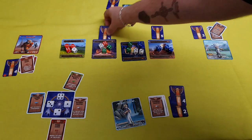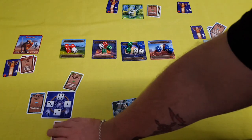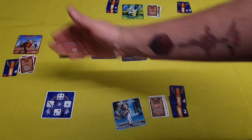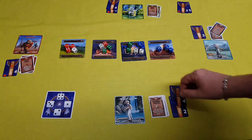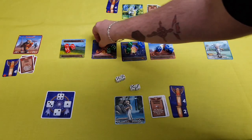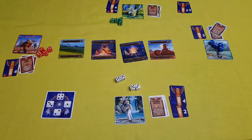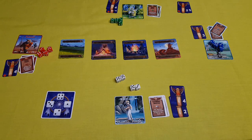After that is done, all remaining totems are discarded. All cards in the dream catcher are discarded. The first player token passes to the next person on the left, and once again you would gather all of your dice and begin the next round. After three rounds, you total up the final scores and the person with the most points at the end becomes the Grand Owl of Owly Tribe.